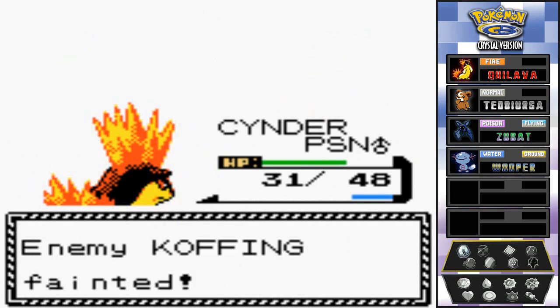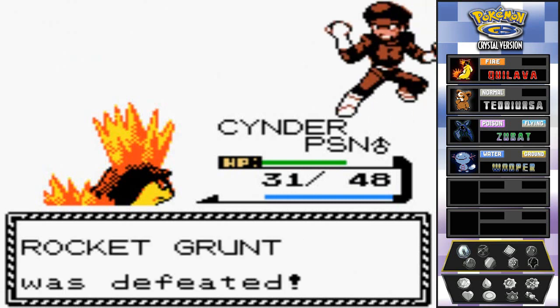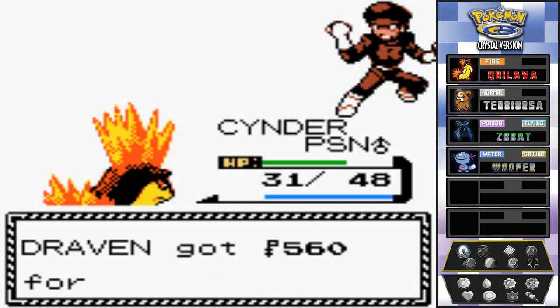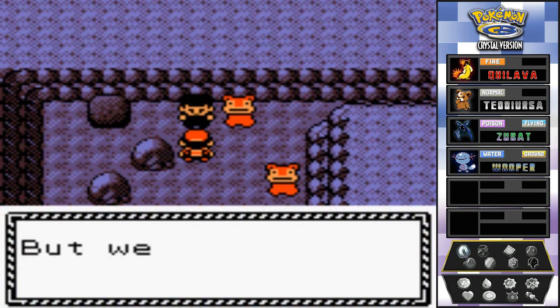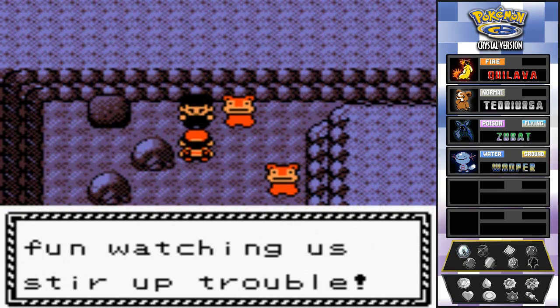Koffing goes down! He says we did okay today but wait till next time. We're earning money like crazy. He reveals that Team Rocket was broken up three years ago, but they continued activities underground - and now we can watch them stir up trouble.